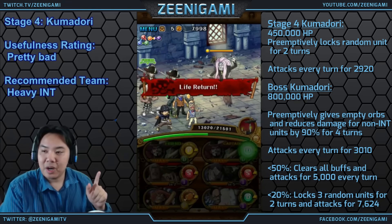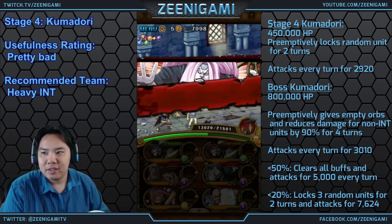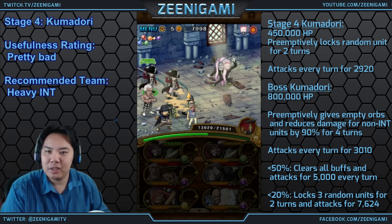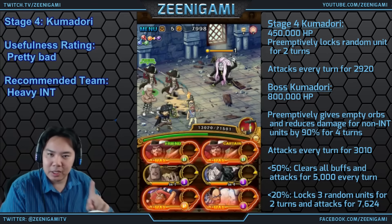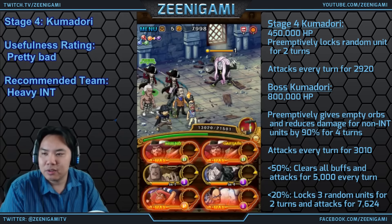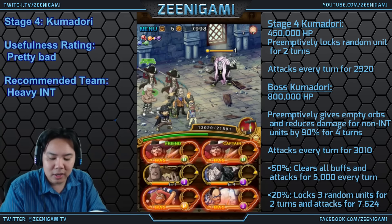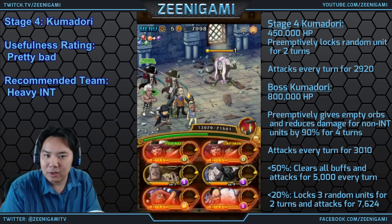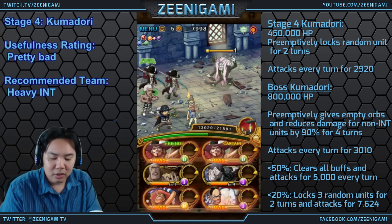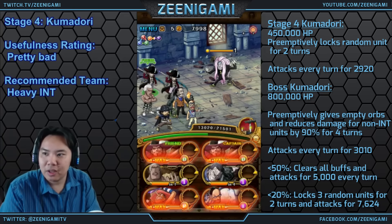For boss Kumidori, he has 800,000 hit points. He attacks for 3k every turn; below 50% he'll attack for 5k hit points every turn. He puts up a debuff protection for one turn, which isn't too hard to deal with. And he has percent damage reduction for any non-ink characters, so ink characters get their damage regular — non-ink characters have their damage reduced.